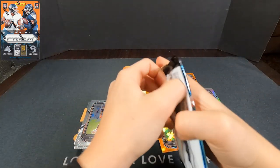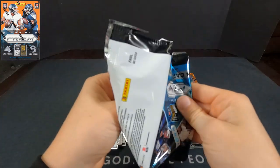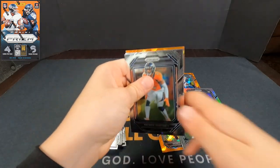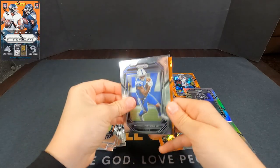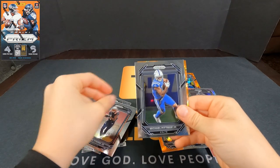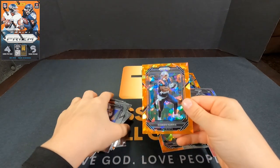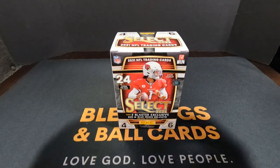Kyler Murray, carrying the Packers — he's doing amazing! Go Pack Go! Even though we lost to the Raiders, it's fine. He's still dealing with it. Pack six, last pack. Prairie Strong Jr. and Damian Harris. We got a ton of orange ice!